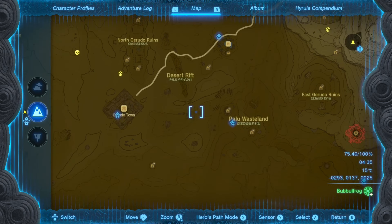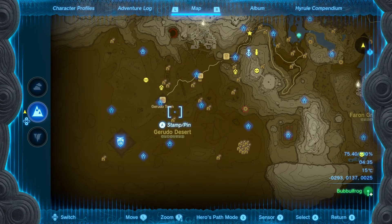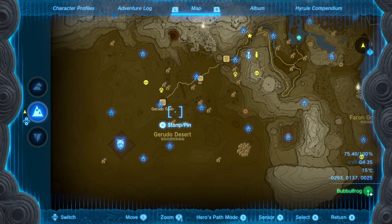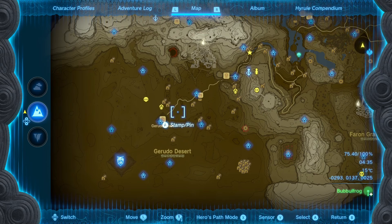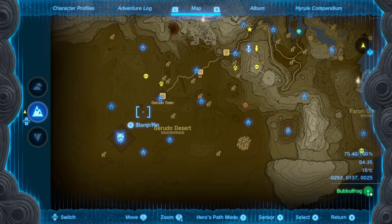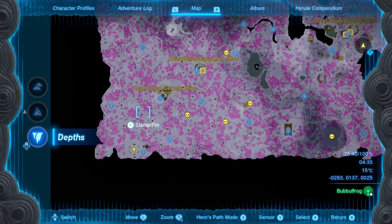If you go through all of these caves to collect the Gibdo Bones, you can score — depending on how many flying Gibdos and crawling Gibdos you get — somewhere between 50 and 60 Gibdo Bones. Other than Gerudo Desert, there is one more spot where you can find Gibdo Bones galore.